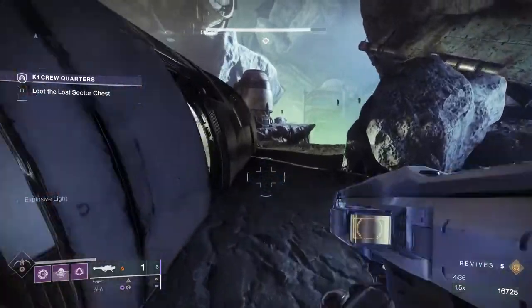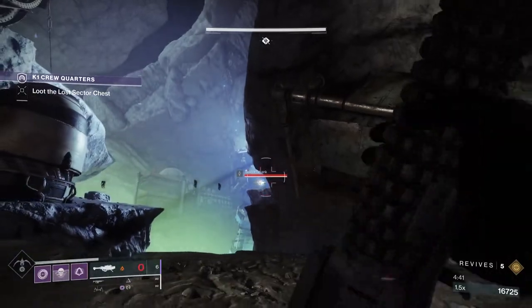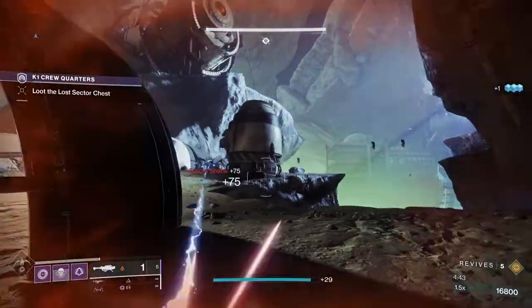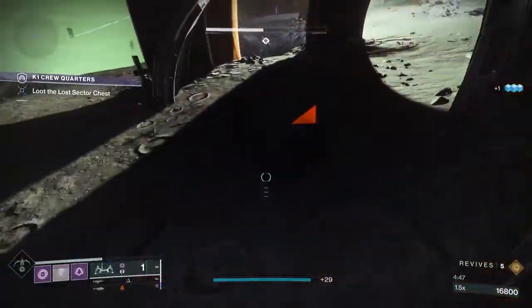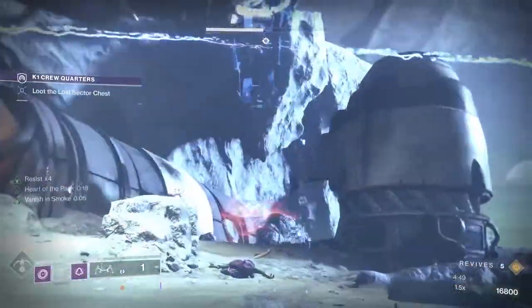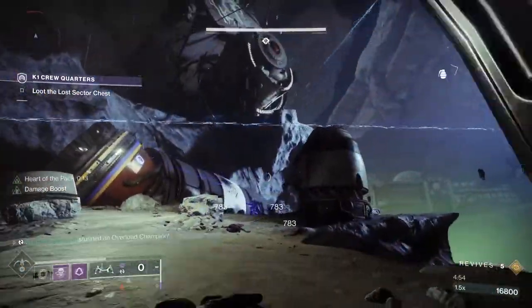There are other mods in the Splicer Servitor that are situational, but these are the ones I think are key for a lot of builds, so focus on these first. Finally, there's the Wayfinder Compass, part of Season of the Lost. Again, you need to own Season of the Lost or the deluxe version of Beyond Light.